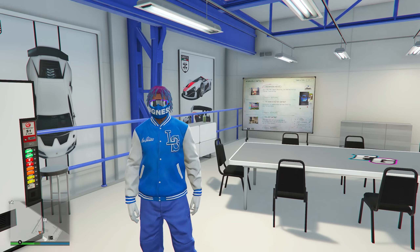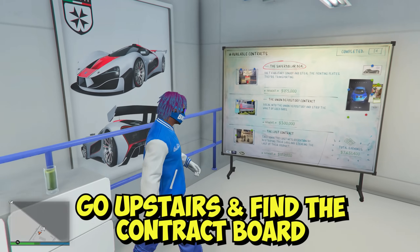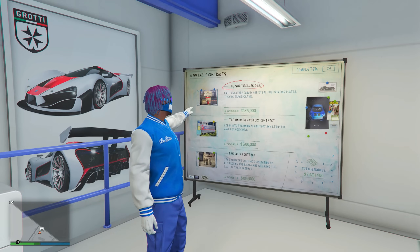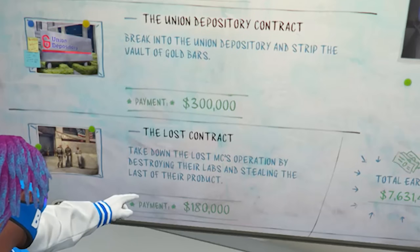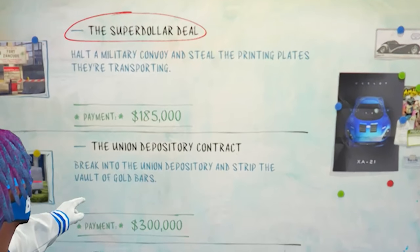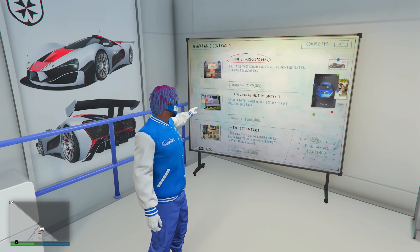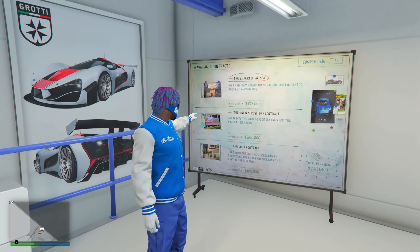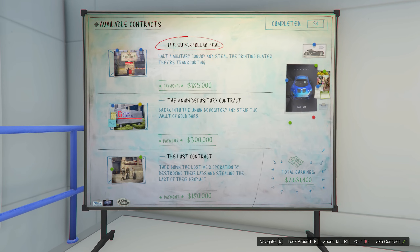Once you've entered your auto shop, make your way upstairs to the contract board. This is the main part of the business that will make you the most money. You can see a whole bunch of different contracts to choose from, paying anywhere from $180,000–$185,000 up to even $300,000. Keep in mind, this is just regular price — not double money or triple money. These take not that long to set up as well.